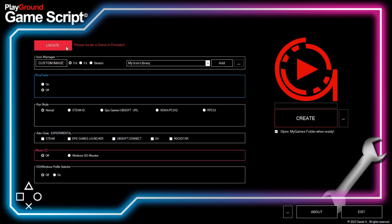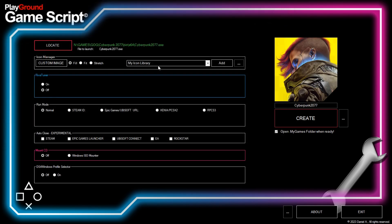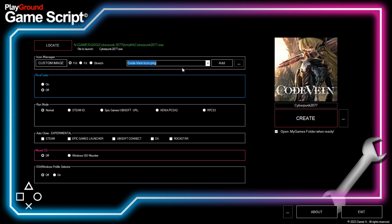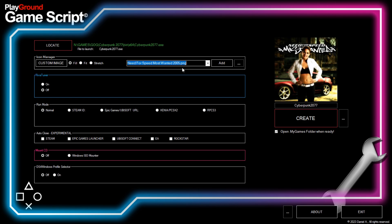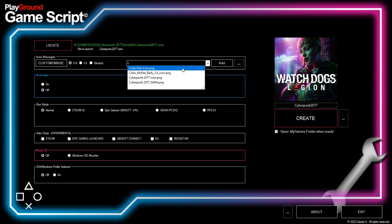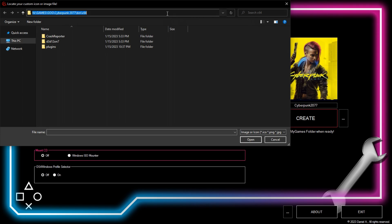You always have to start with the locate button. Find the main .exe file. In this example, let's make a script for Cyberpunk 2077. If you already added icons to your library, then you can select one of them. As you can see, I already have a lot of icons, and you can download them from the link in the description. If you want to use a custom image, then just click the custom image button and select the one you like.